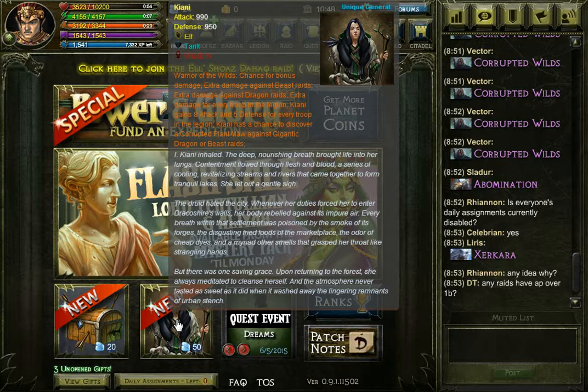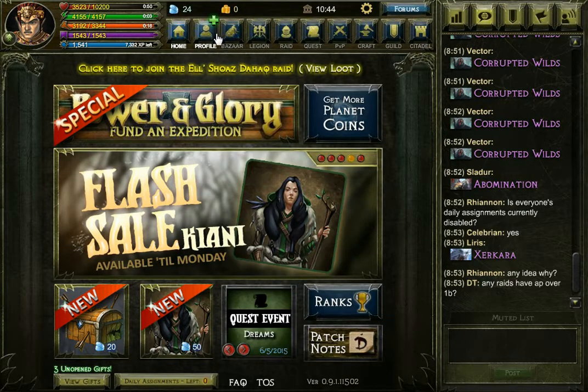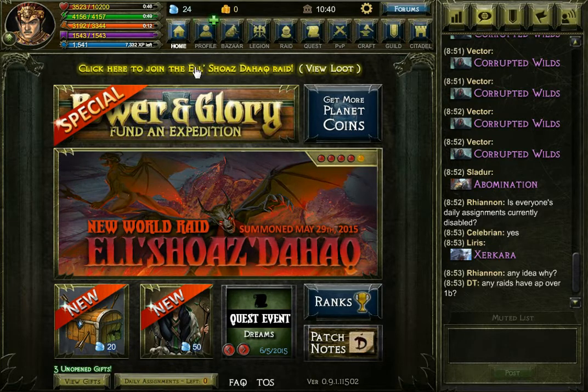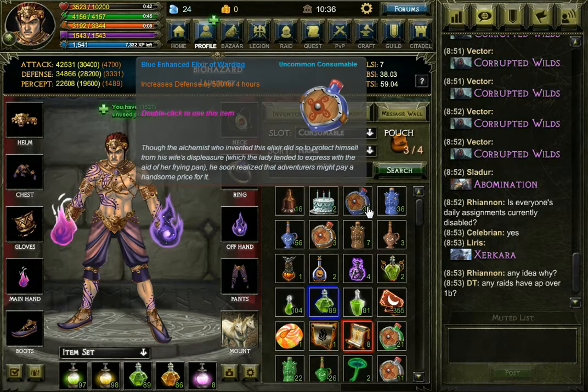They got some boxes on the shop and some flash sales on sale, so you can go for that. But yeah, I wish I could get the unique general. If I can get enough to actually get it, I would have to go up like a ton of levels to get 25 PC.